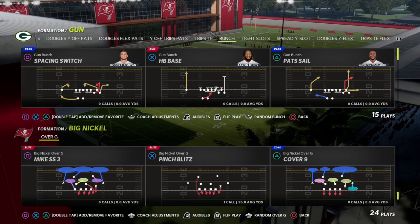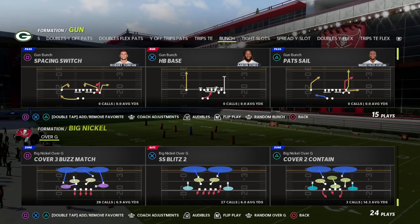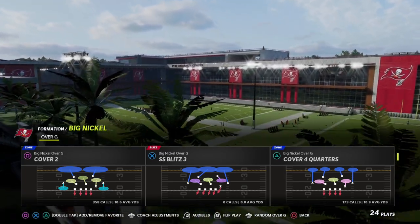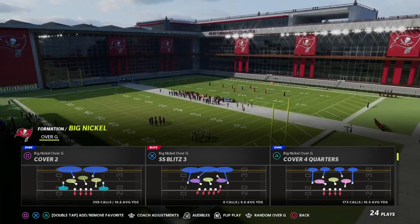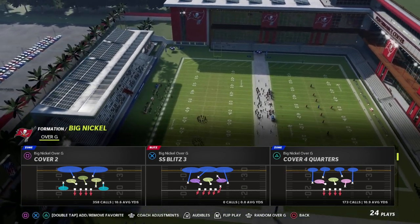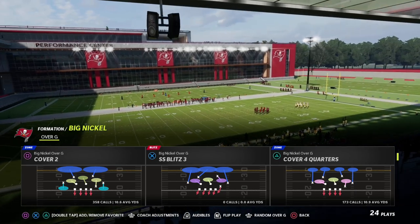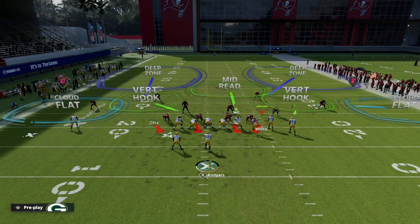The primary coverage I want to teach in this video is the Cover 2, which I think is going to be the best coverage in Madden 23. You could also use Cover 2 Contain or the SS Blitz 2, but Cover 2 is really the foundation. With Big Nickel Over G you're going to notice some unique adjustments you don't get from a lot of formations, and this is why I like this formation — especially for Madden 23 — because we're going to be using our slot and our safeties as really important players in this defense.